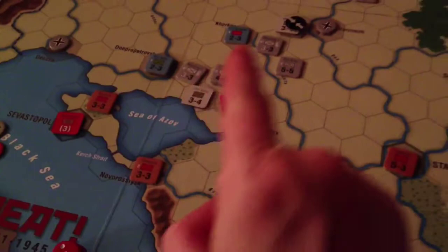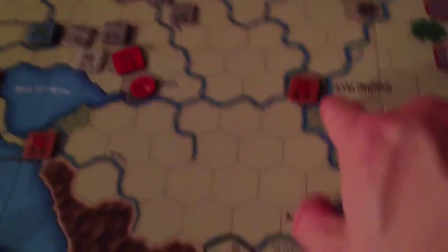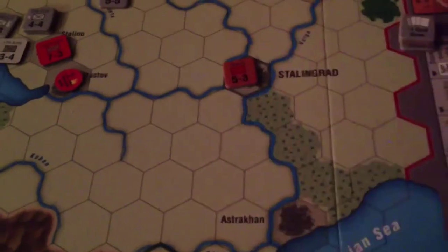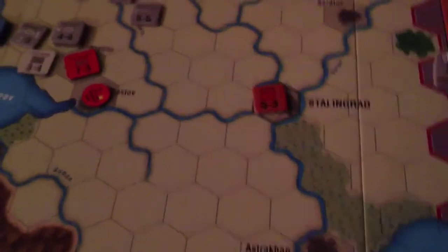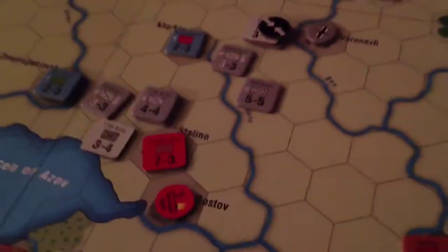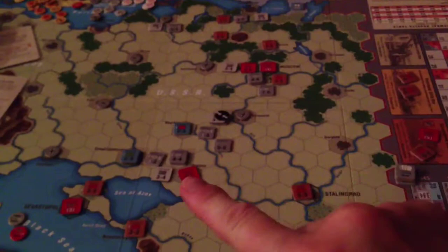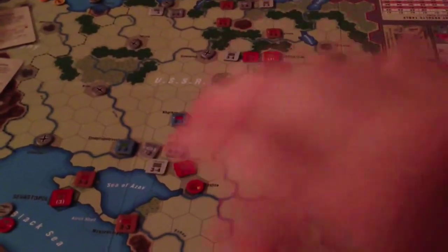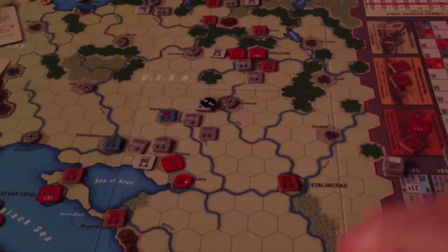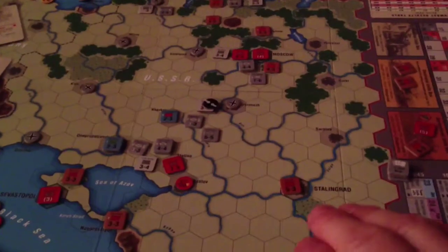I wonder if I instead shouldn't go around and just get over here to Stalingrad, because there wasn't anyone in there, but they just reinforced it with one of their detrained. It's a little harder to take, sorry for the light. You'll see the center is kind of wide open here for the Germans, so I should probably just push in there, push those guys down this way.